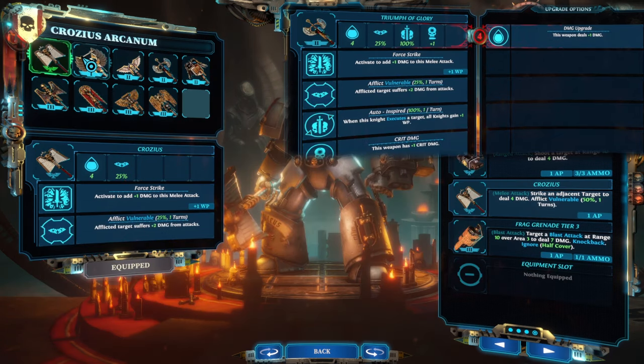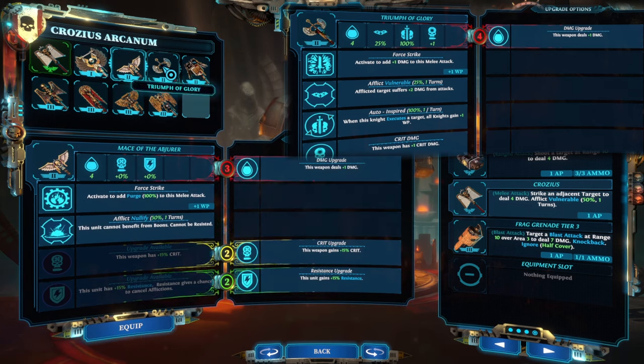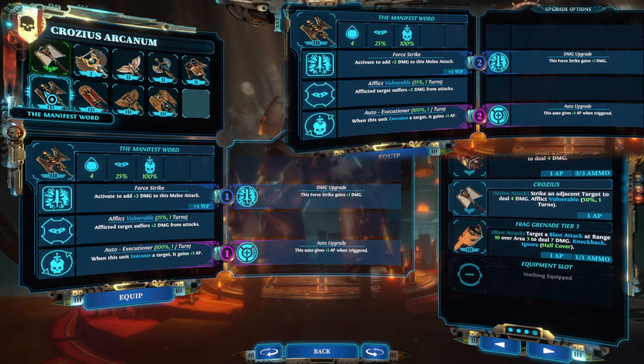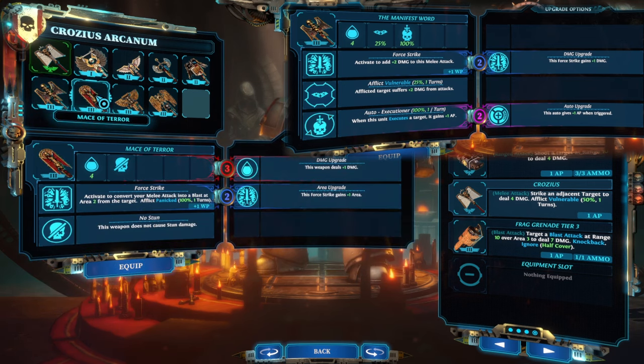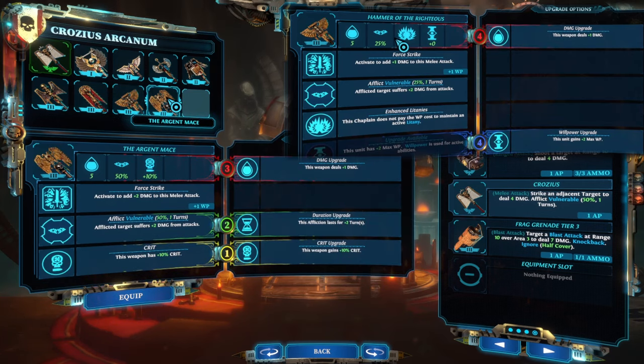The Triumph of Glory is a great crozius for chaplain execute builds. When the chaplain executes a target, all knights gain plus one willpower in addition to the plus one action points they would normally gain. Manifest Word is another great crozius for execute builds. When the chaplain executes a target, as well as the plus one action points that all knights get, the chaplain can get an extra plus two action points. Camera of the Righteous removes the willpower upkeep for litanies.